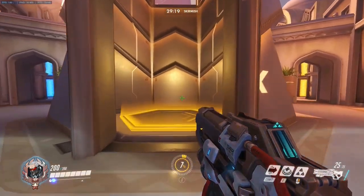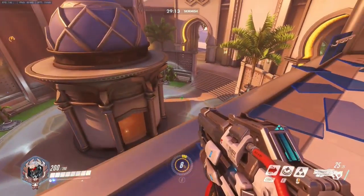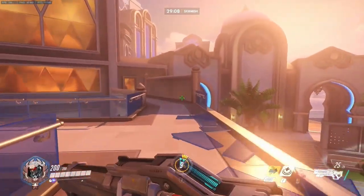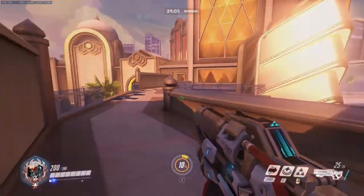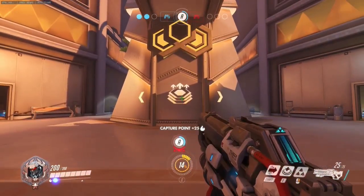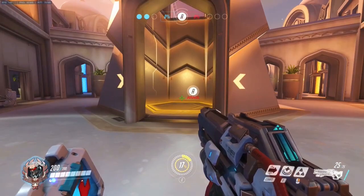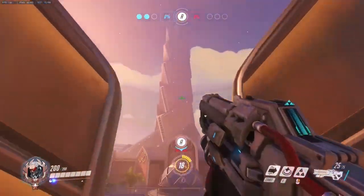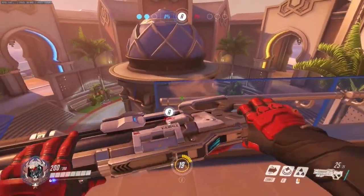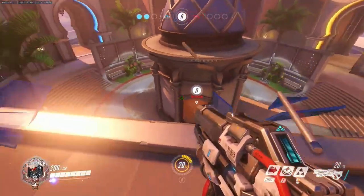The first position I wanted to talk about is the jump pad. The jump pad is on the City Center part of the map — it's a control point map with three phases, and this is the most straightforward phase. The jump pad is more off to the side of the point, and it allows you to get onto the high ground that is positioned so you can directly shoot down onto the point. The jump pad is the only way to get onto that high ground, except by abilities, which makes it quite safe.